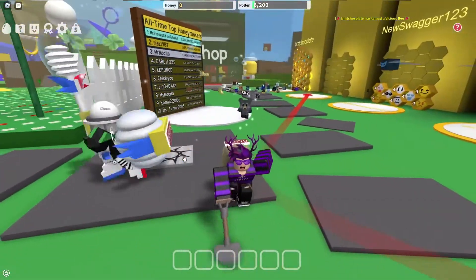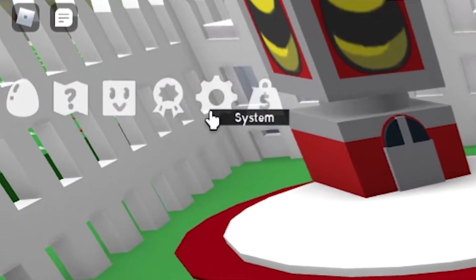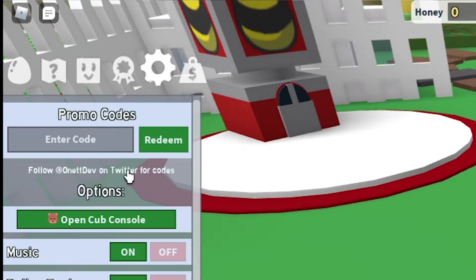Let's get right into the codes. What you guys are going to want to do is go up to the top left corner, press the gear icon right here, and then you've got the promo codes right here. So I'm going to go ahead and copy and paste these codes in right now.